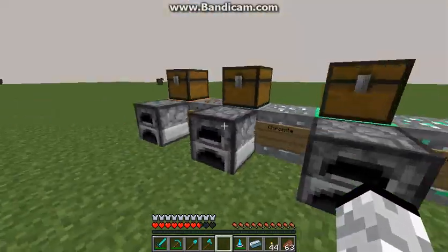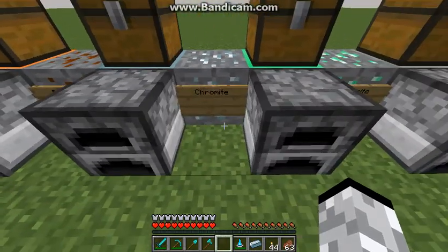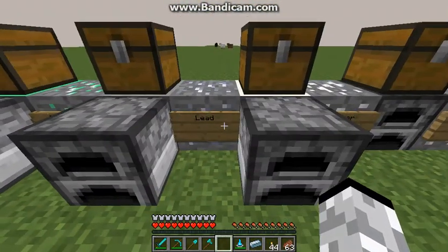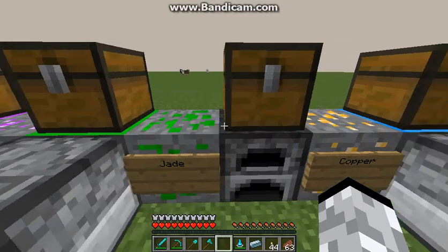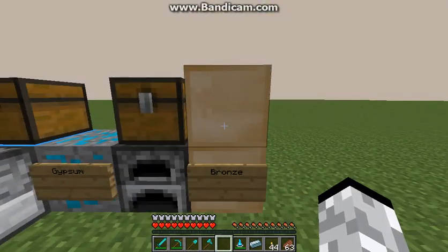Let's get into ores. The first ore we have is vauxite ore. Here is chromite ore, fluorite ore, lead ore, silver ore, tin ore, platinum ore, amethyst ore, jade ore, copper ore, gypsum. And bronze, which isn't exactly an ore — we'll see that in a second.